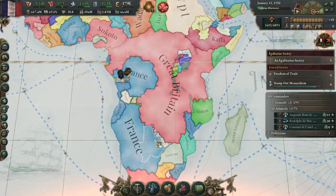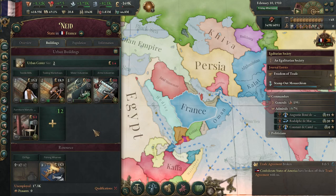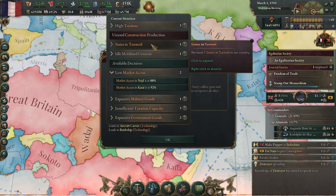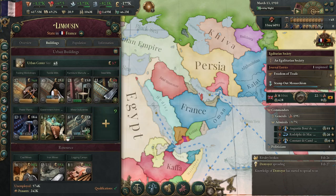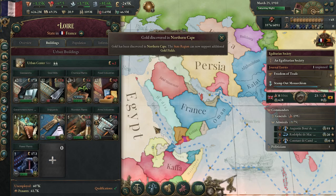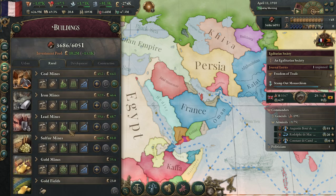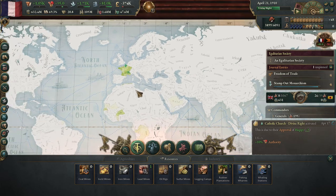Colonial fares have grown — that will help us finish getting the rest of this area colonized. Once all these are built we'll be good. We're still barely using all of our construction. Nejd is in turmoil. Insufficient taxation capacity — we can get that fixed up. We'll just build a couple more of these. Opium is expensive, oil and coal are expensive. There really is not much we can do to solve that, but we'll build as much coal as we can.